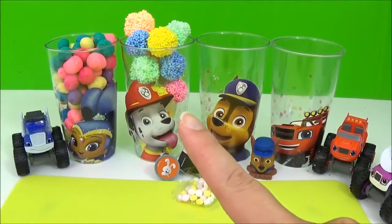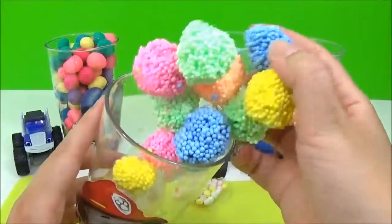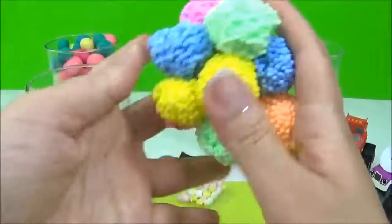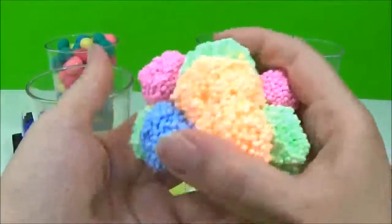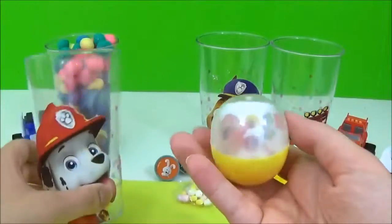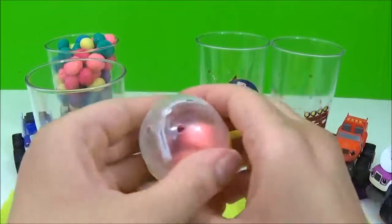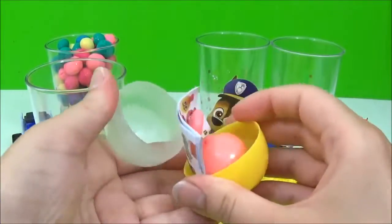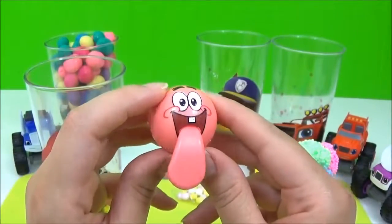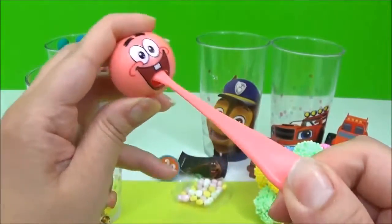Let's see what kind of surprise egg is inside the Marshall cup. We have a toy capsule — a Patrick from Spongebob toy, and you can stretch his tongue out.